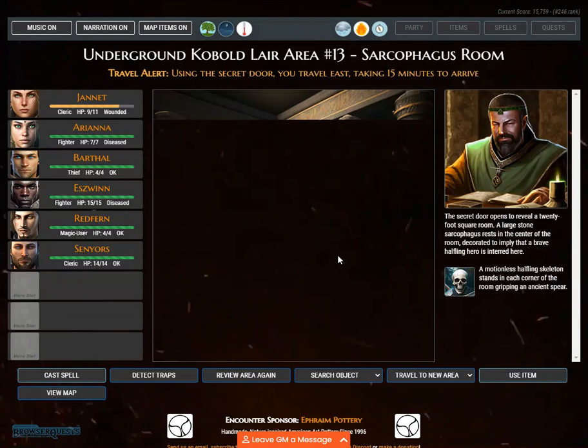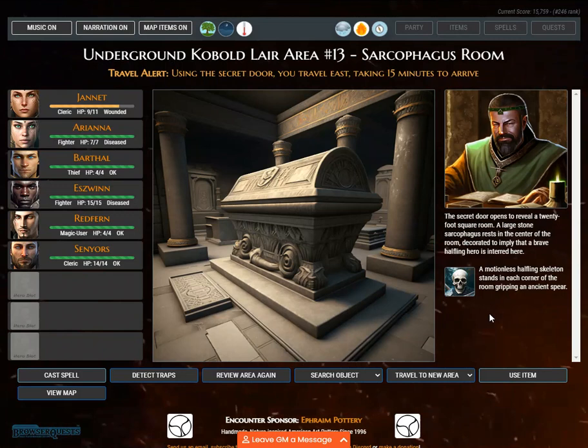Travel alert. Using the secret door, you travel east, taking 15 minutes to arrive. The secret door opens to reveal a 20-foot square room. A large stone sarcophagus rests in the center of the room, decorated to imply that a brave halfling hero is interred here. A motionless halfling skeleton stands in each corner of the room gripping an ancient spear.